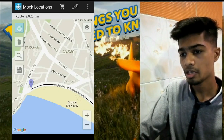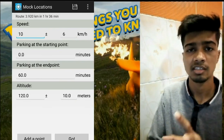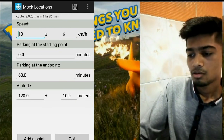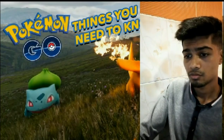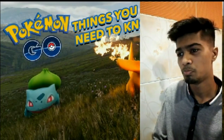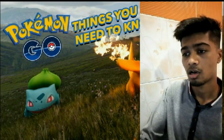So all you have to do is select the starting and the end point, then select OK and set the speed to 10.6 or 9.6. Don't set it above that because your Pokémon eggs may not hatch — you need to be below 15 to 20 kilometers per hour.